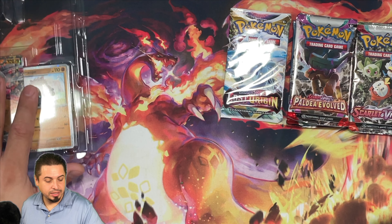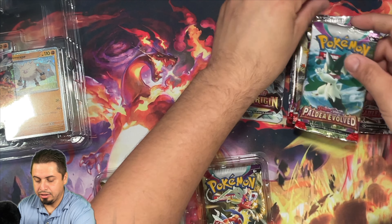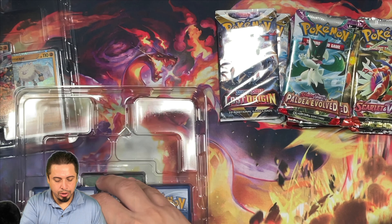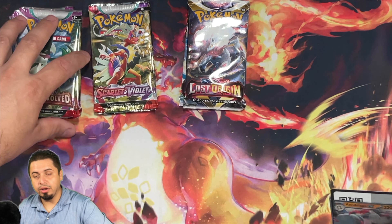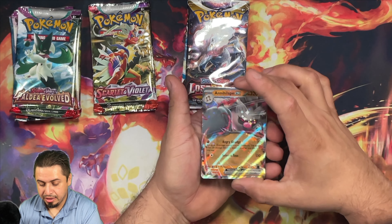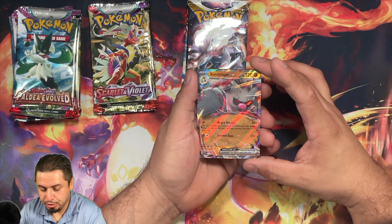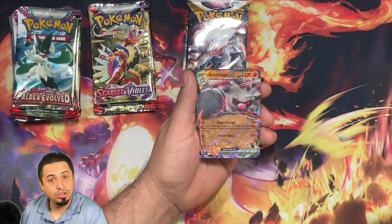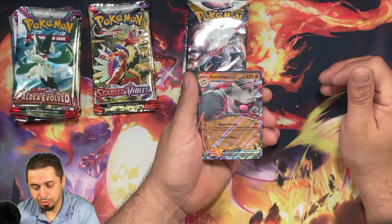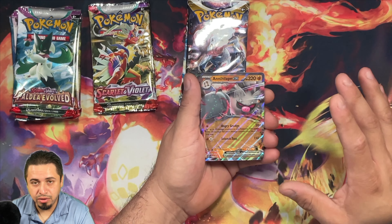Setting those packs off to the side, we're going to go ahead and open the second one right now as well — again two packs of Paldea Evolved, one Scarlet Violet and one Lost Origin. Let's take a quick look at the promos here. We're going to keep one set in the plastic, but let's go ahead and take a look at the cards themselves. We got Annihilate EX.